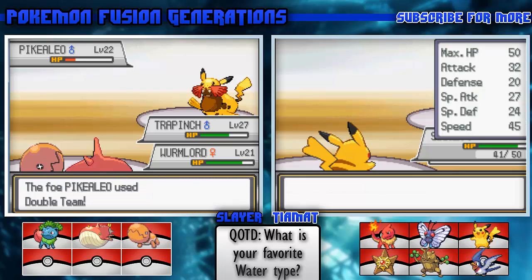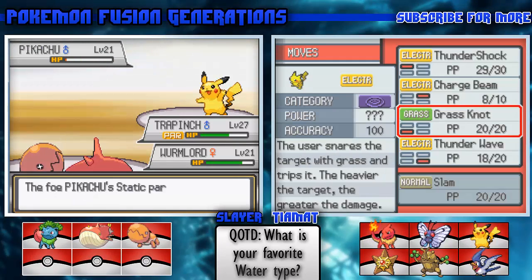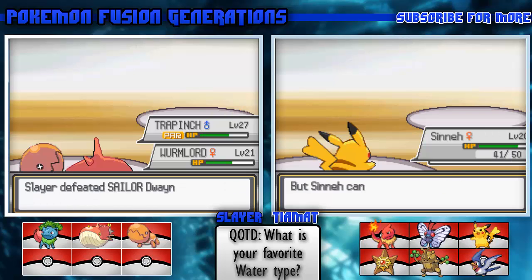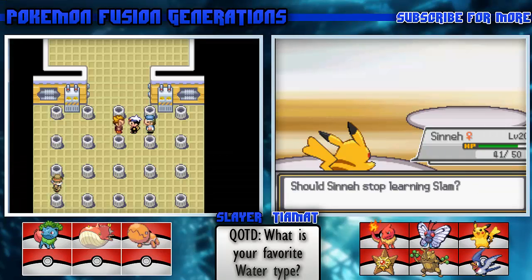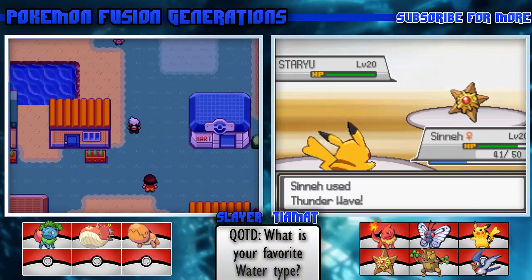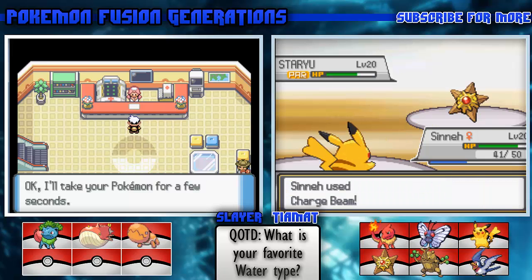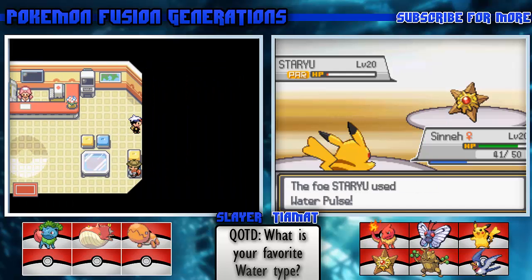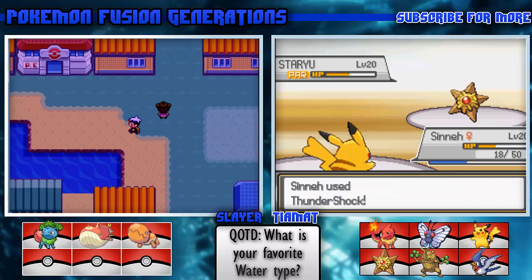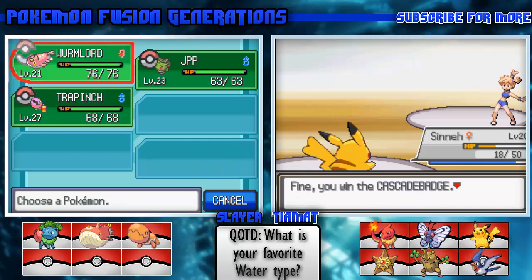Pikachu is trying to learn Slam - should I forget Thundershock, Charge Beam, Grass Knot, or Thunder Wave? It's got 75% accuracy, no. So do you want me to wait before taking on the gym? Probably a good idea since I'm so far behind. Another Special Attack boost - that's probably what helped. Don't hit yourself! Staryou is out. That's the last Pokemon - got the Cascade Badge!